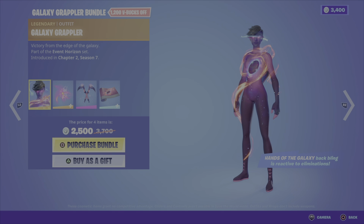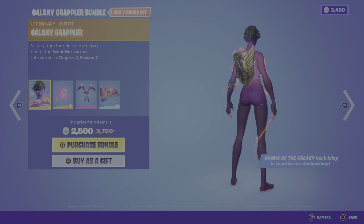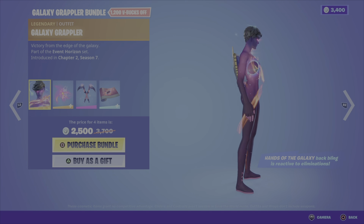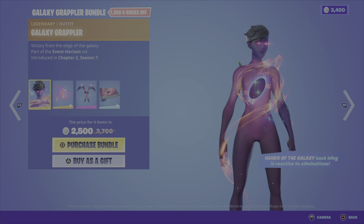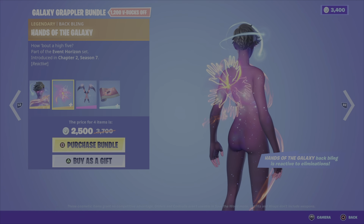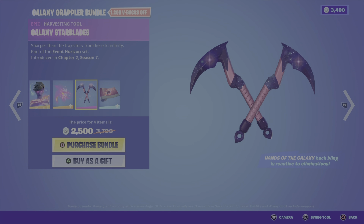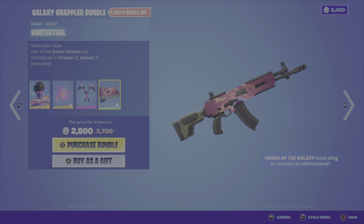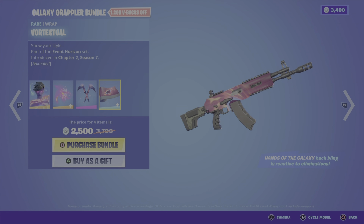Then we have the Galaxy Grappler bundle. This includes the Galaxy Grappler outfit, which is one of my favorite outfits — I really like this one. It's from the Event Horizon set, Chapter 2, Season 7. Comes with the Hands of the Galaxy back bling, a funky looking back bling. We have the Galaxy Starblades harvesting tool — I love how the Galaxy carries over on the actual blades. And then we have the Vortexual Wrap to round it all out. It's an animated wrap, it looks cool.